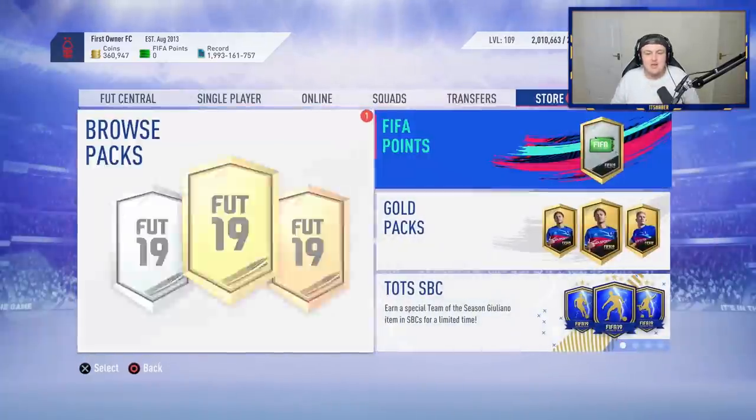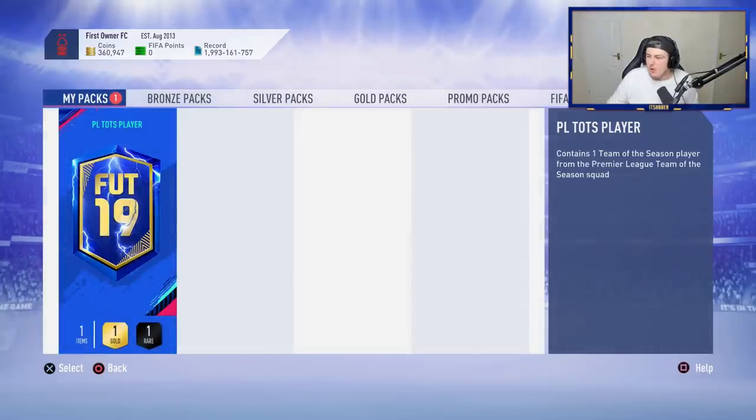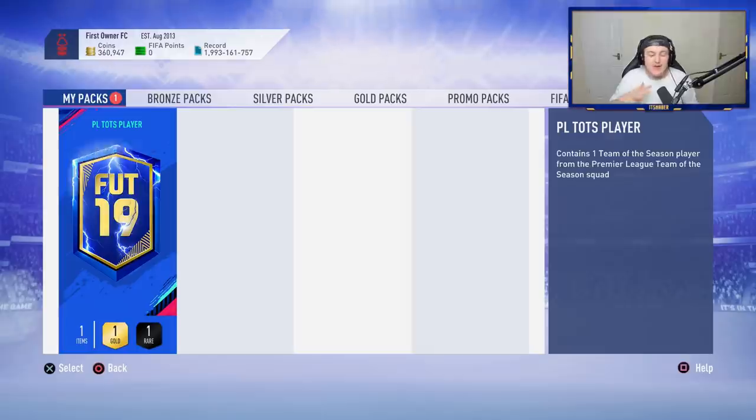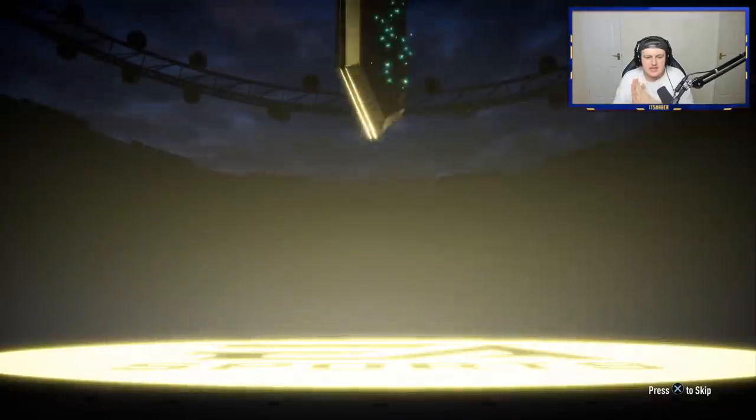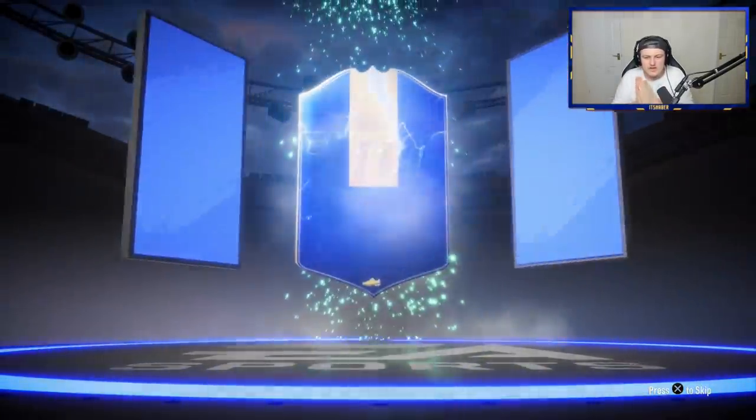Sam said he wants, ideally, either Trent or Robertson. He said Hazard, Mane, Son, Aguero, Aubameyang, Lacazette, Trent, Robertson, or Fernandinho — and he's happy. Any of those and he's really happy. He said he wanted the right back or left back to help with the Dinier objective. Come on EA, give us one of the ones he wants — give us a Hazard, Mane, Son, Aguero, Lacazette, Trent, Robertson, or Fernandinho. Let's see a huge one — I don't want to end up having the best one of the video.